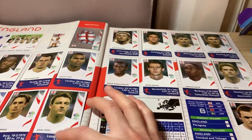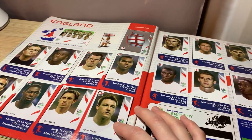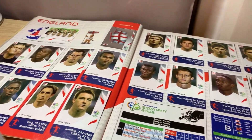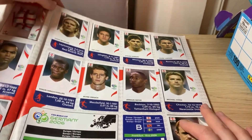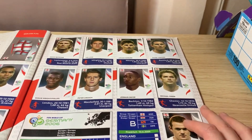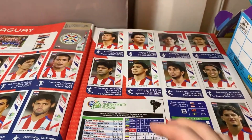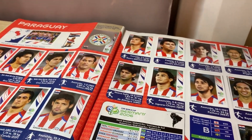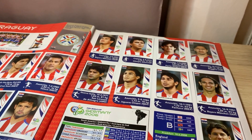Moving on to England — the Three Lions — they're in Group B and there are a lot of famous players here as well. You can see David Beckham and his hairstyle at that time, Lampard of course, and Rooney, and lots of other English players. Then the next team is Paraguay, also part of Group B, so England is leading Group B here.